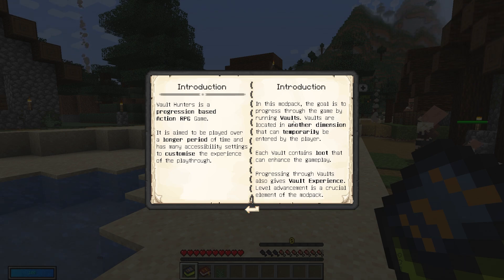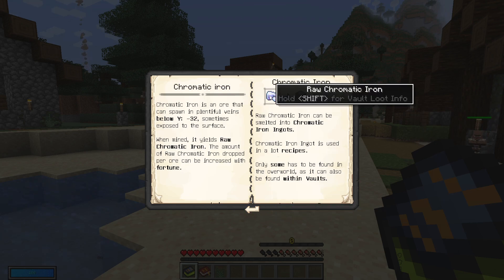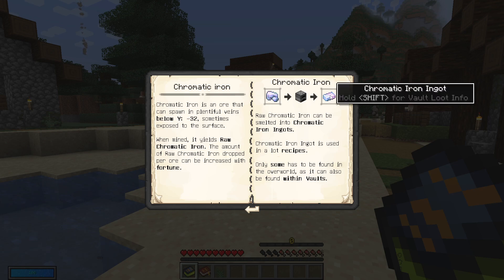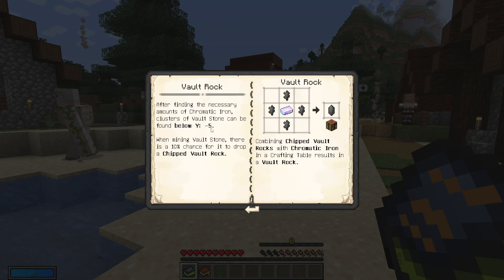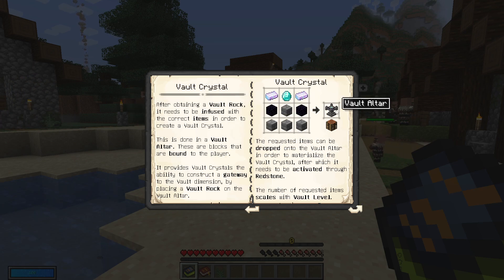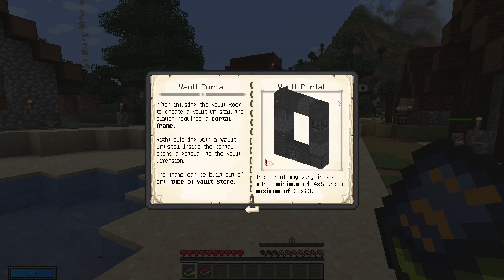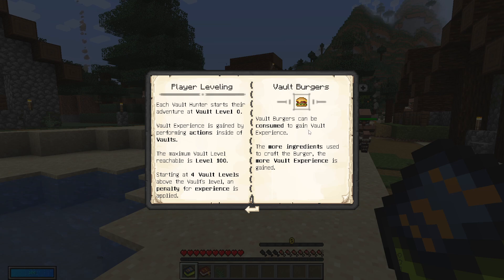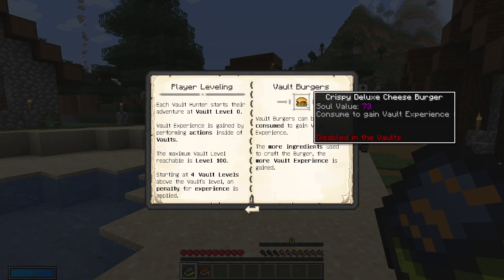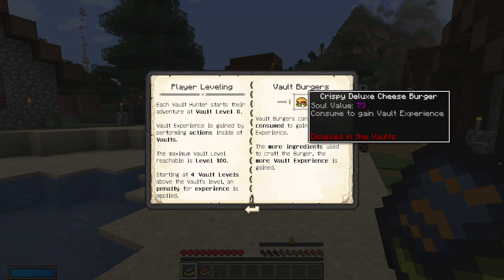Definitely go in the comments and give me some tips — I'm gonna need it. It does seem like we get this book, which is actually quite nice. It's gonna give us an introduction to pretty much everything. The goal is to progress through the game by running vaults. I'm pretty sure we level up that way. So then we get the chromatic iron — we do find it in the vaults. Vault rocks below Y-5. And then we make an altar, which I'm assuming is where we put the crystal. Then we make the portal. Vault burgers can be consumed to gain vault experience — you eat hamburgers to gain levels!